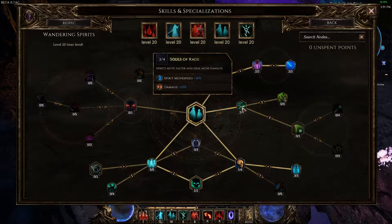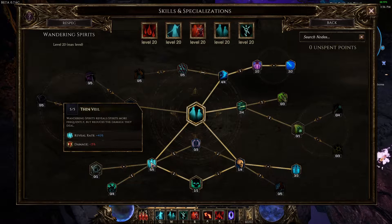Take two points in Souls of Rage for spirit movement speed and damage — this is actually taken last. Before that, take five points in Thin Veil, which increases the reveal rate and therefore increases the number of souls out, which increases the amount of ward and mana we get. This will give you probably another 150 or so ward. It's not a huge number, but since nothing else needs that skill bar slot and it actually gives us mana, it's a nice little extra.